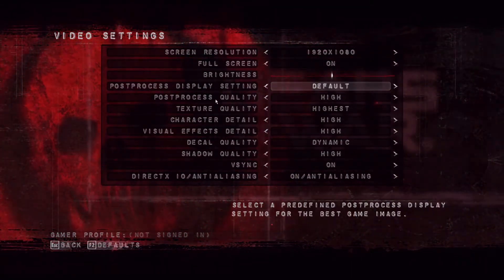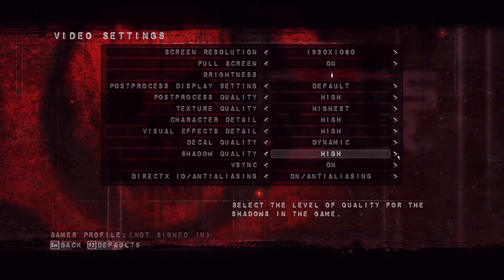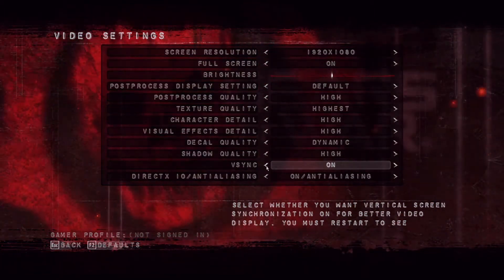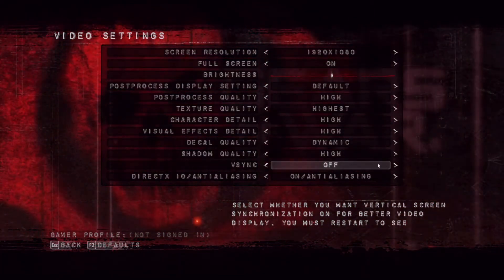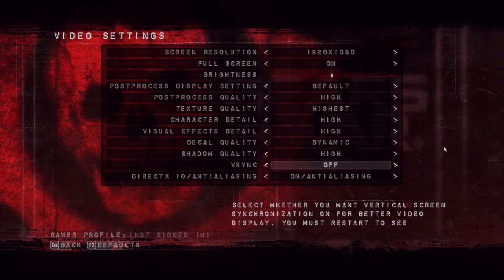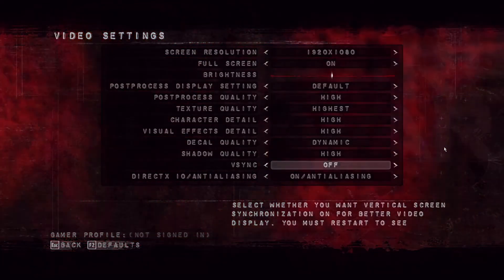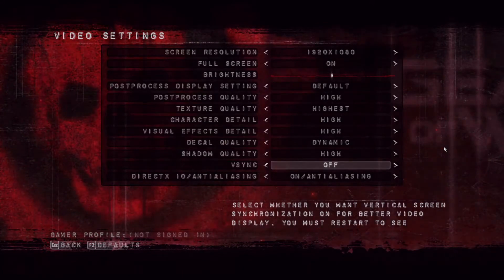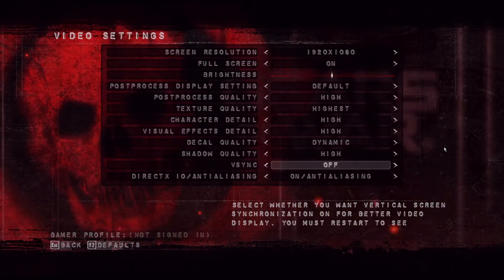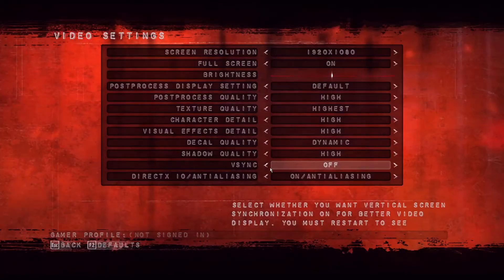Go ahead and put all the settings on the highest possible — with a newer PC you'll have no problem running at max settings. You can go ahead and turn VSync off; it's not actually going to help with screen tearing. Even with VSync on, the game tears no matter what monitor you have. It's just a major problem with this game and there's no fix for it.